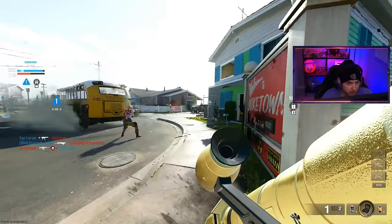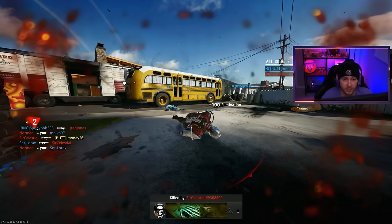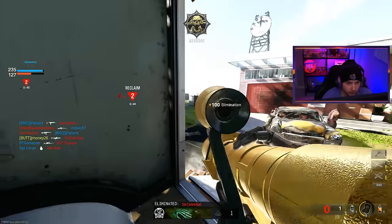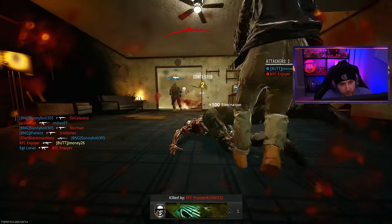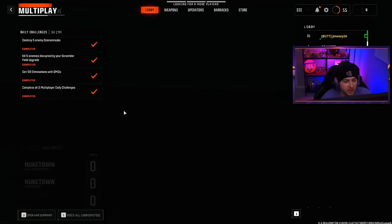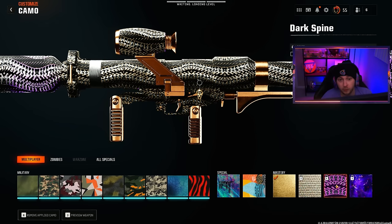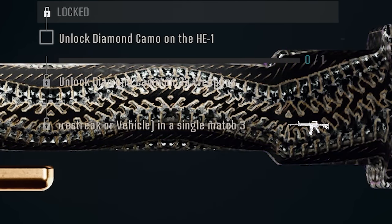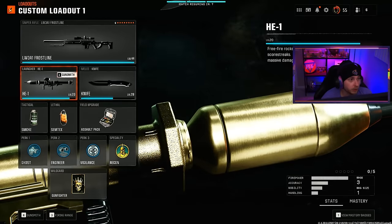We're already in a groove though — it's too late for them, there's no saving them. Maybe flak jacket is saving them. What a beautiful sight — our first diamond! So we get a nice little calling card and our first diamond launcher. I am not looking forward to the dark spine challenge though — we need five destructions in a game, three times. Only three times, but five destructions each time. I'm gonna lose my mind when we get to dark spine.